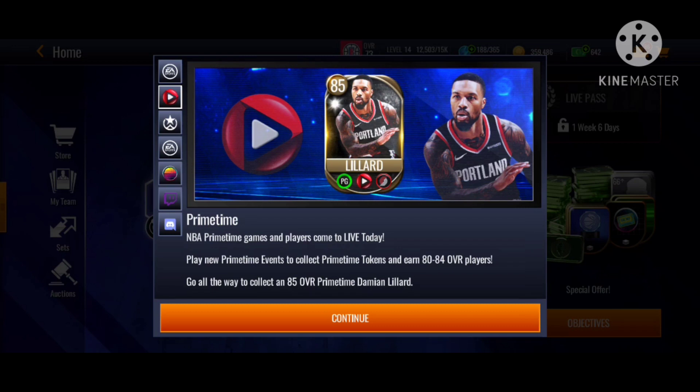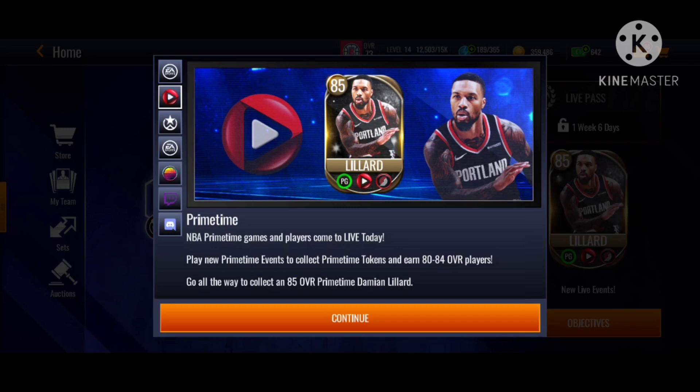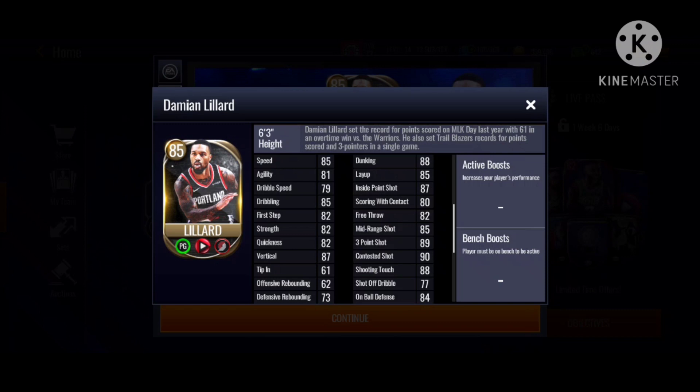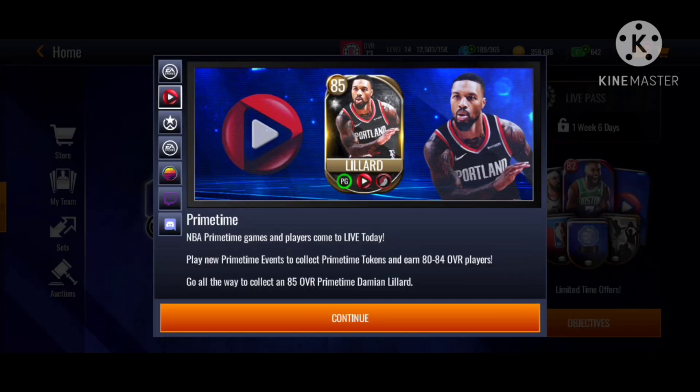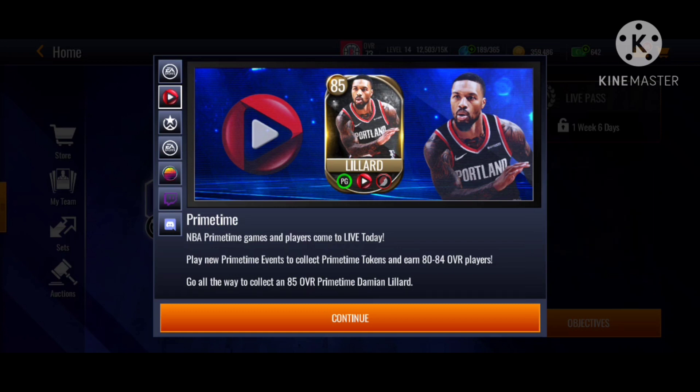Let me just show you guys — and I can't believe I regret quick-selling my season four and three players. But yeah, you can see this Dame Dollar — he is auctionable, which is good. There's no auction cross sign, so you can see the Primetime games and players are live today. EA is actually putting out content out of nowhere, which is great.